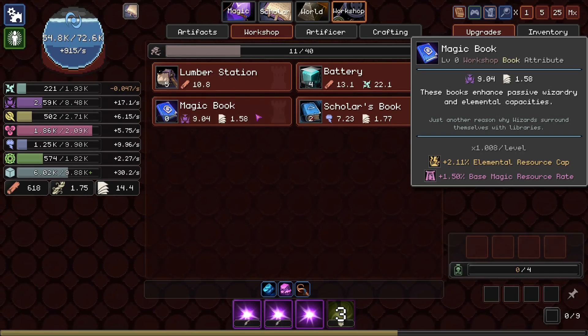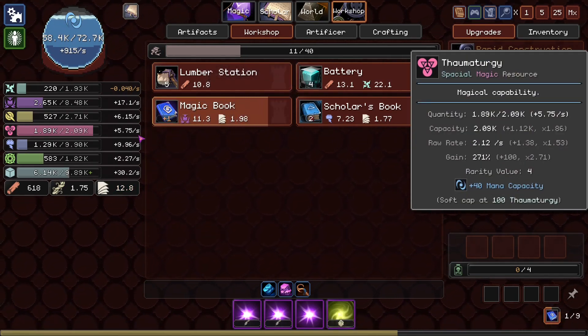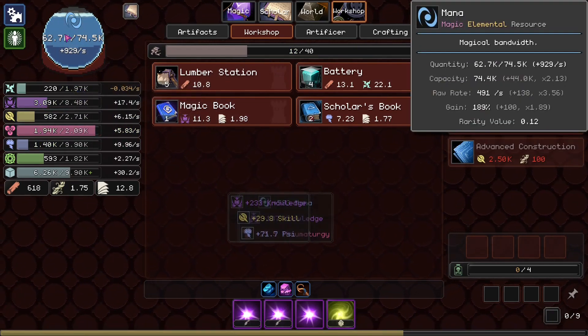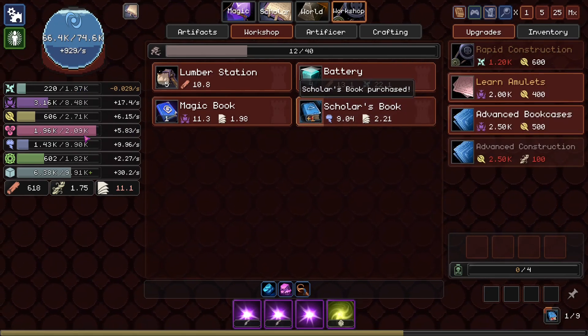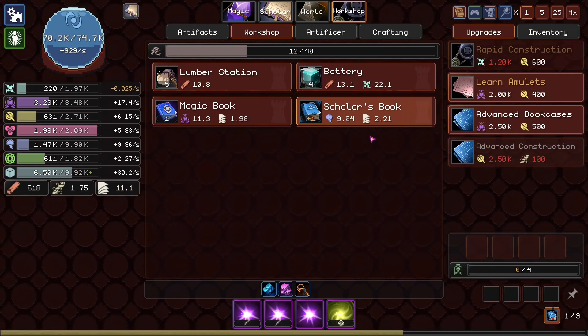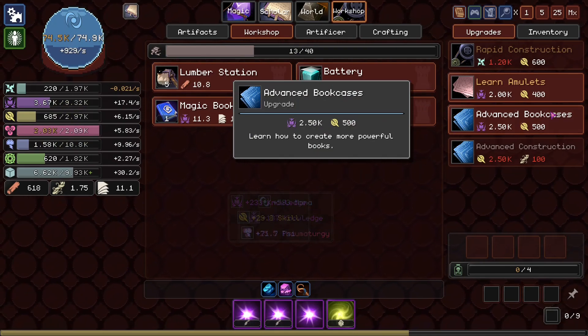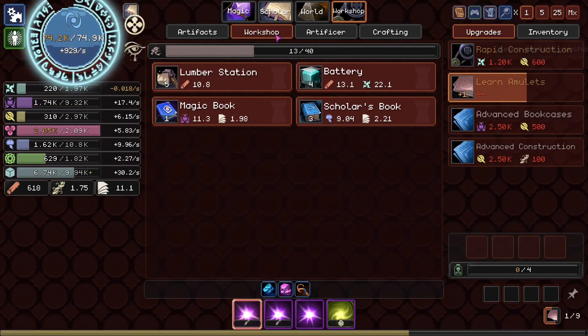Wait — Base magic resource generation rate. Is that going to mean... Oh, it increases our mana generation and our Thaumaturgy generation. So it does increase our Thaumaturgy cap. Neither does the Scholar one. Oh, we can see what the amulets do, actually — come to think of it.